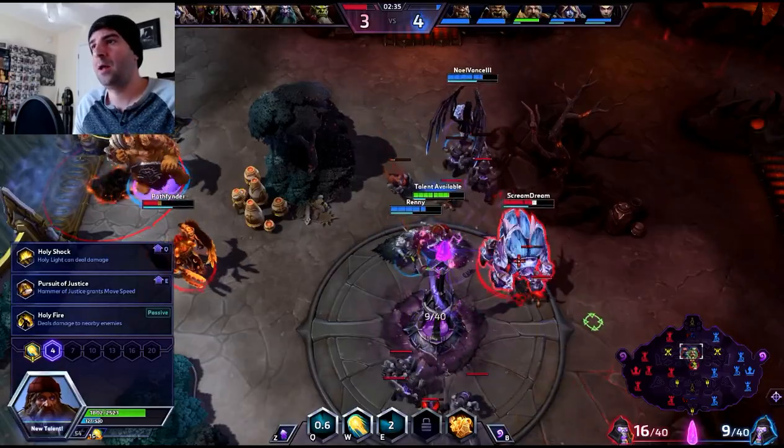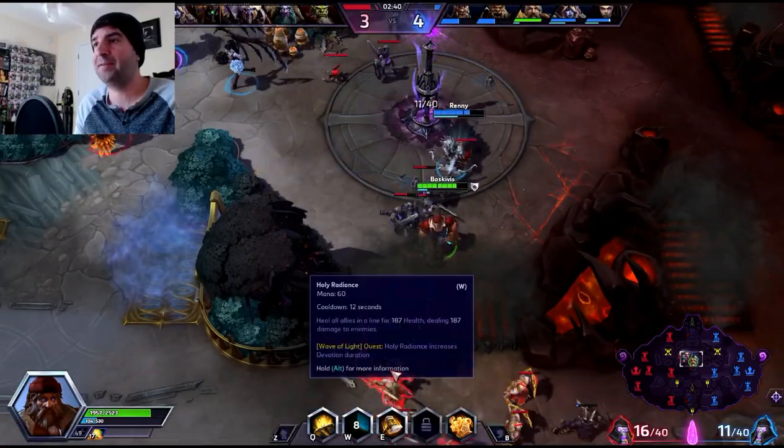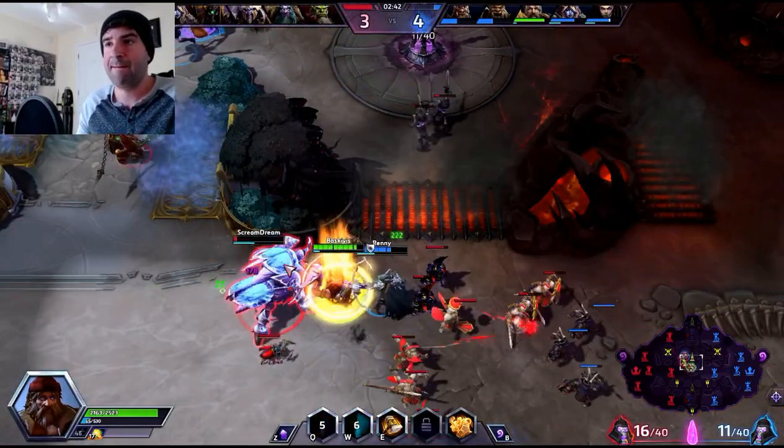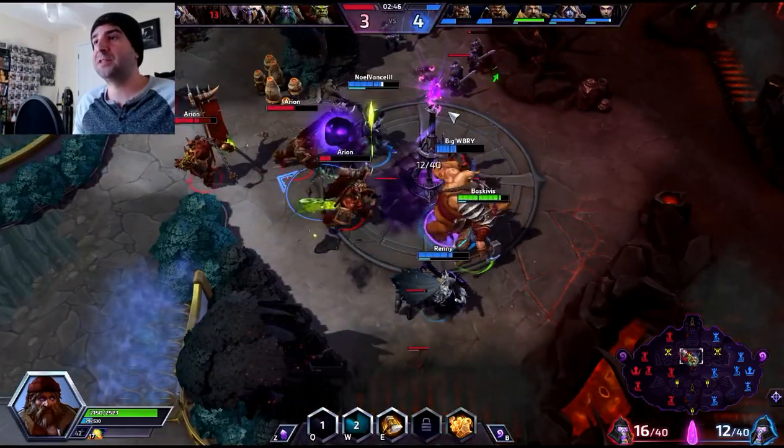Level 4, we're going to take Holy Light. Now I can actually cast it on enemies — it does a slight amount of damage to them, but still heals us. Let's see if we can take him out with it.